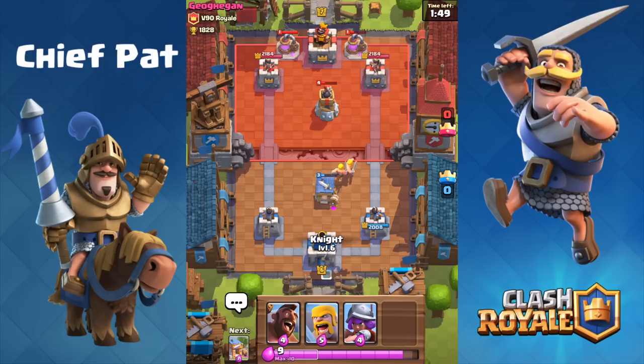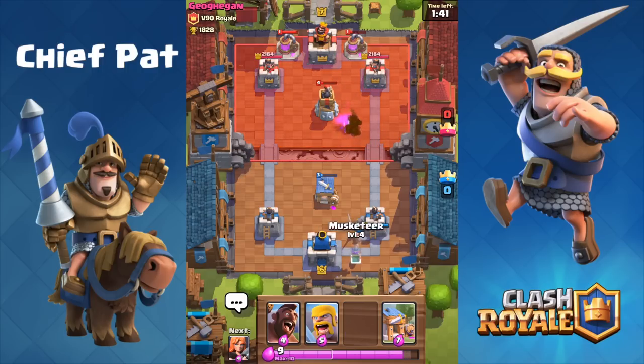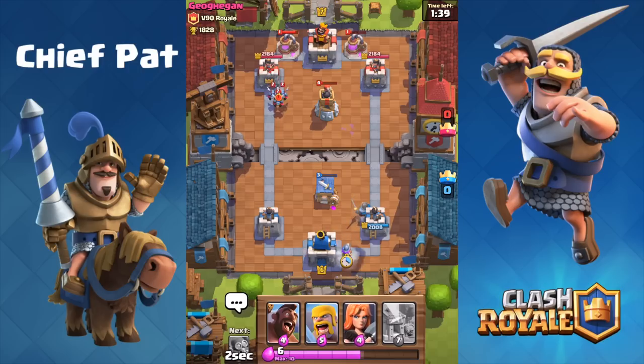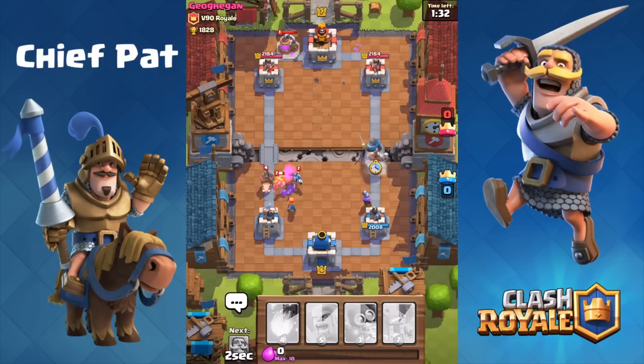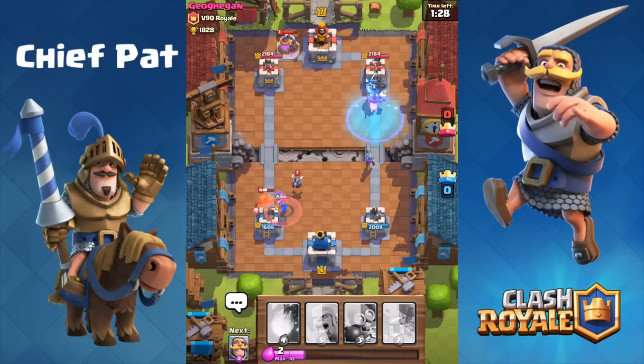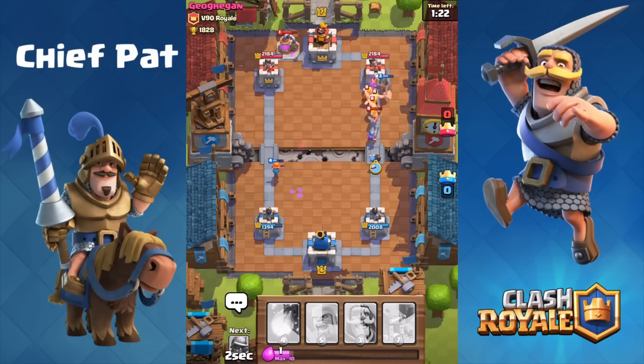As soon as I drop my Musketeer, of course he drops his Minion Horde. So instead of panicking, I'm going to drop my Valkyrie to distract the minions for a little while. Now I'll drop my Hog Rider as well as the Knight on the right-hand lane to see how much damage we can get done to that tower. He drops a Freeze spell, which is actually pretty effective — it only makes it so our Hog Rider gets a single hit on the tower. Our Bomber helps out and takes out those Barbarians.